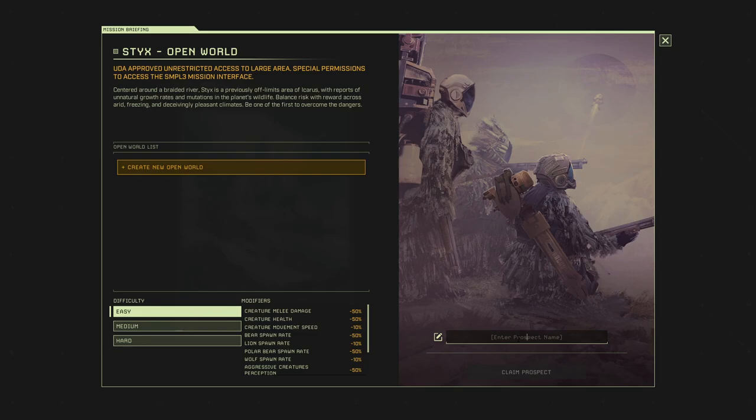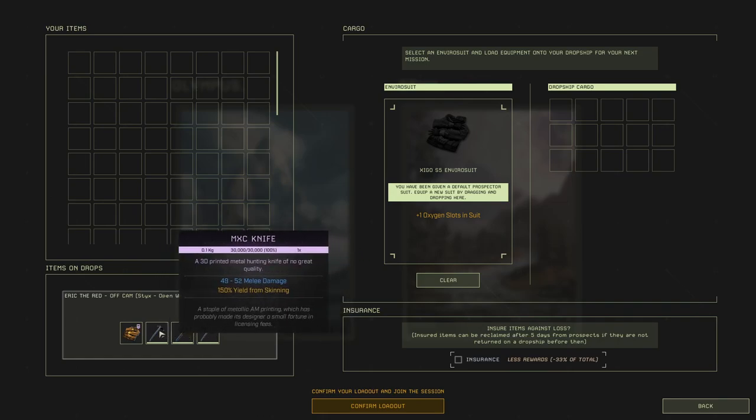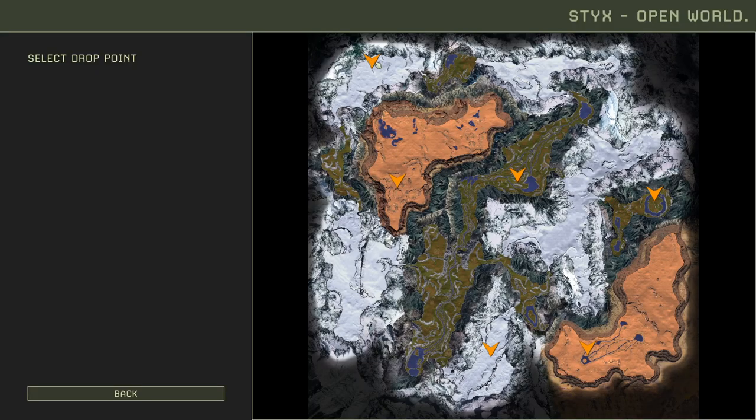My prospect's name is going to be Homeward. Here are the items I have, but they're on a different character, so I'm not going to use anything. They equip you with a normal enviro suit and nothing else. I'm going to confirm that loadout - looks like we have a few options to choose from. This looks pretty nice but I feel like it's going to trap us in here. I'm going to choose the Great River.